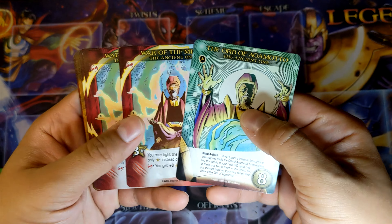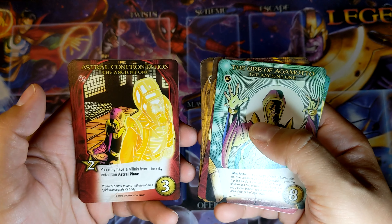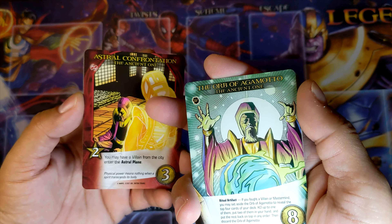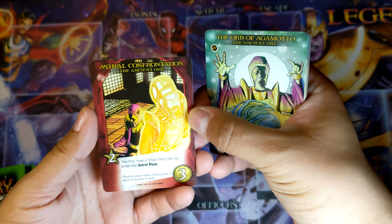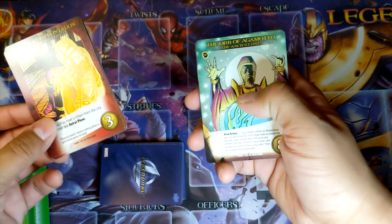War of the Mind — that would be uncommon. Teachings of Kamar-Taj — that's a common. And Astral Confrontation, which is the only hero in the game that has an Astral Plane effect. It isn't the biggest deal because it's the set this first came out in, but going down the line who knows if we'll get many more, because this is the Ancient One we're talking about — pretty special case.